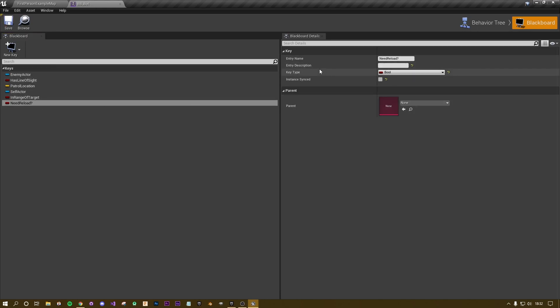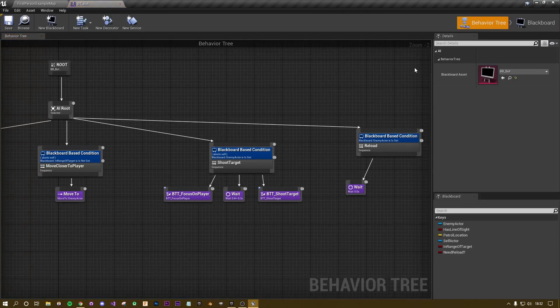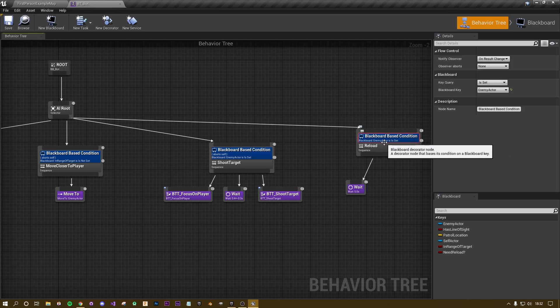Hit Save. I'm going to copy the entry name so I don't have to remember the exact casing. We need to be able to set 'Need Reload' to true or false. Let's change this decorator query to 'Need Reload' and set it to abort self if it's set. Change that, hit save, then go back to the first person example map.